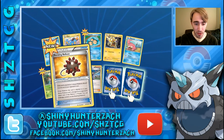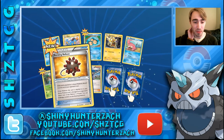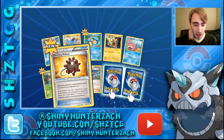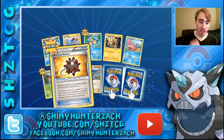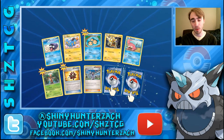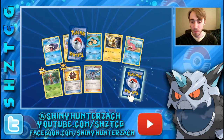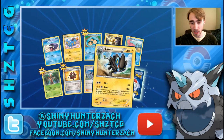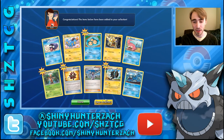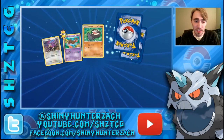Here we have a Bursting Balloon. If this card is attached to one of your Pokemon, you discard it at the end of your turn. If the Pokemon this card is attached to is your active and it's destroyed by an opponent's attack, you put six damage counters on the attacking Pokemon. So it only lasts for one turn and it only works if that Pokemon's your active. We have a Reverse Luxray — no Break Pokemon yet. And my Rare is another Seismitoad. We've gotten a couple EXs, which is nice.